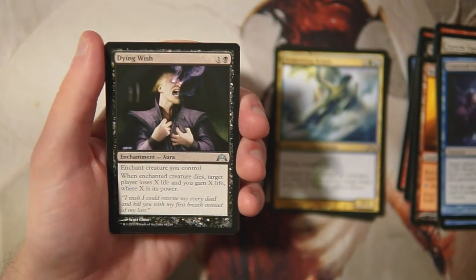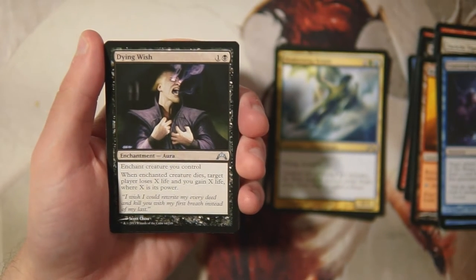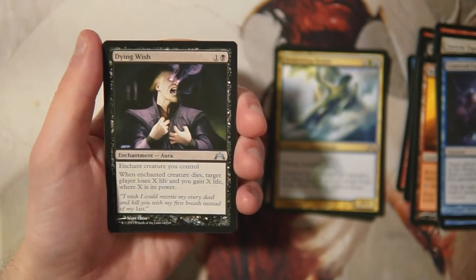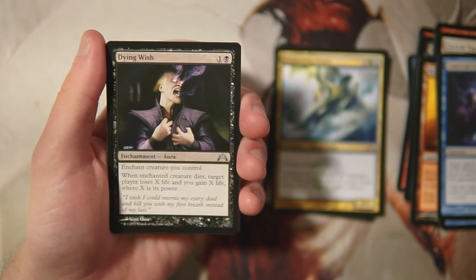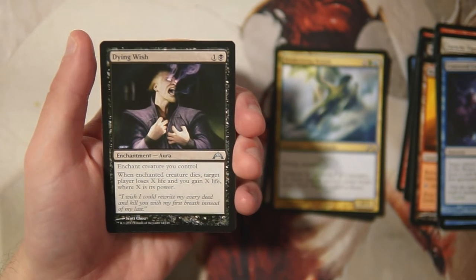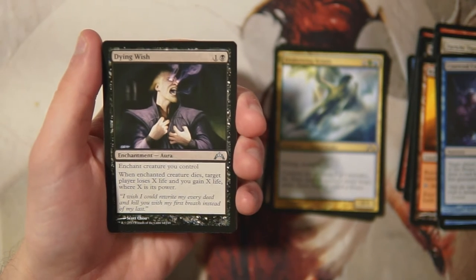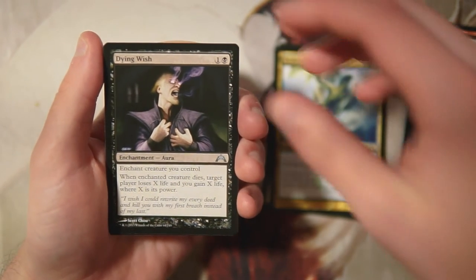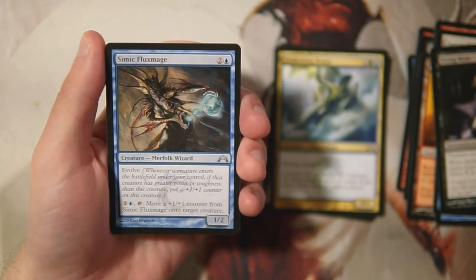Dying Wish is an enchant creature for one and a black — it has to be a creature you control. When it dies, target player loses X life and you gain X life where X is that creature's power. I really don't like enchant creatures in general. This kind of gets around the downside because the creature dying still damages the opponent, but I don't want to bank on my creatures dying to win the game. Definitely not interested.